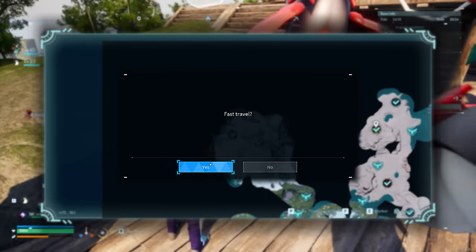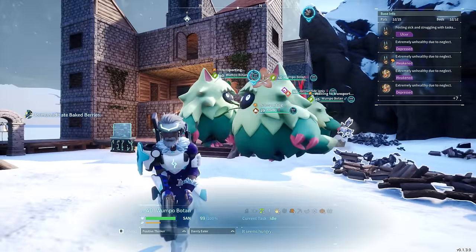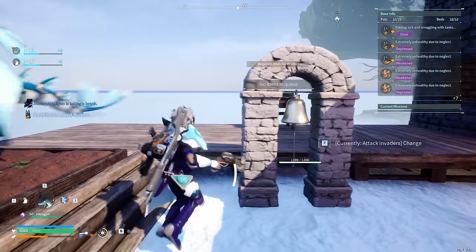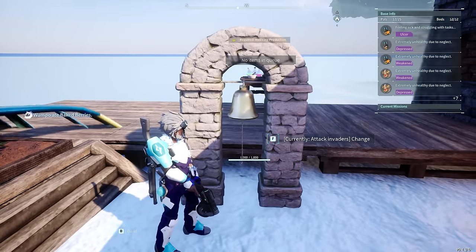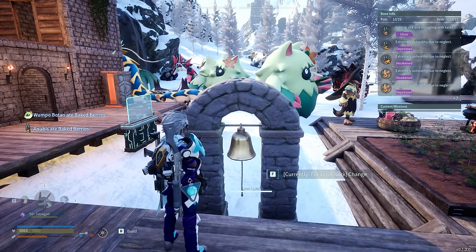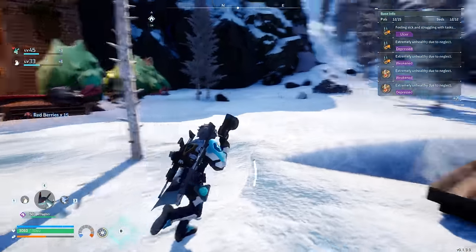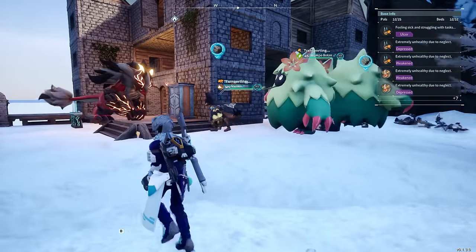Moving on to number 4, I'm sure you've come back to your base on many occasions only to find your workers don't do anything — everything is laying around, nothing gets carried, plus they stopped eating and sleeping so they get ulcers, depression, and weakened effects because the AI just broke down. The reason for that is because you did not get one of these: the alarm bell, a level 4 unlock, but such an amazing change. Whenever you have problems with the AI, immediately go ahead and activate this and make sure it's currently focused on work mode. This will immediately make all of your pals in that base start doing their own jobs — in this case it immediately made them start carrying all the goods they left behind. Plus they will resume eating, crafting food, cooking, and it pretty much fixes the majority of problems you have with them.